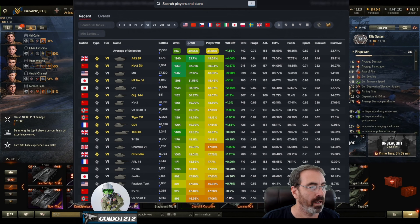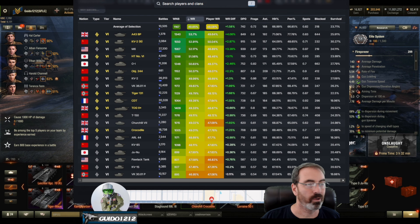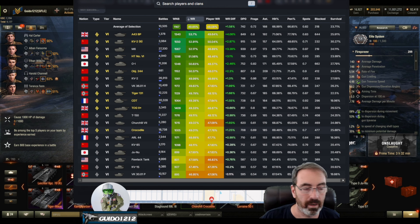Not surprisingly, on NA, the Crocodile has been played more than the Churchill 7 because it just came out and it's also a premium, which gives you more credits and more experience. You're basically playing a tier 6 tech tree tank that makes a bunch more, plus you can use your crews from it. It sits about the same spot as the Churchill 7 — slightly lower by 0.01% on overall win rate. At 1.25 on win rate differential, it's down in the bottom third of tier 6 heavy tanks.